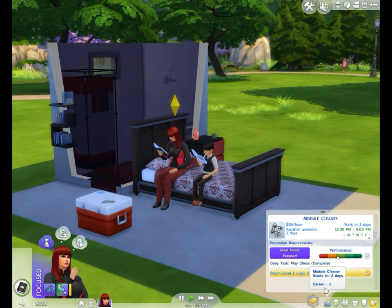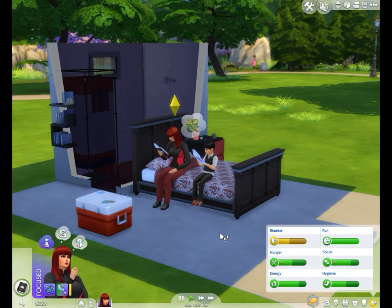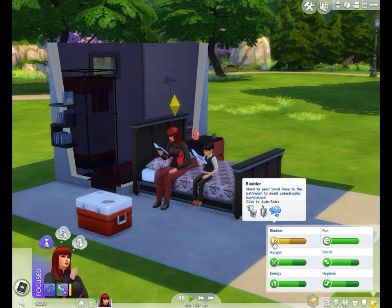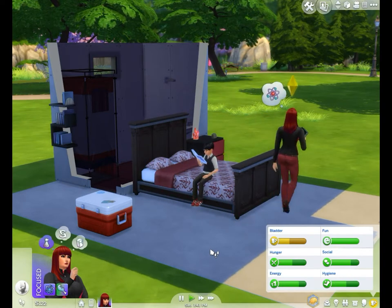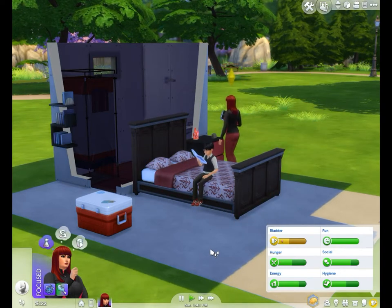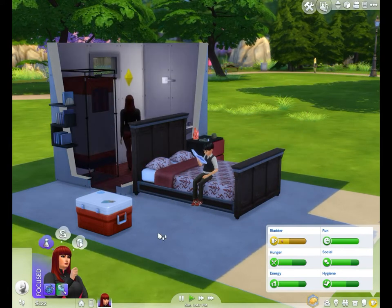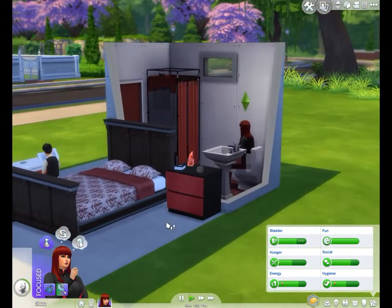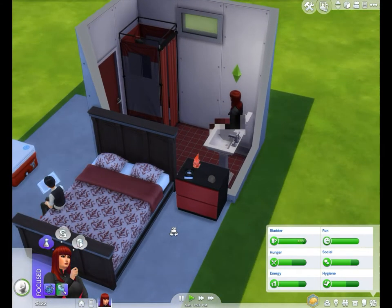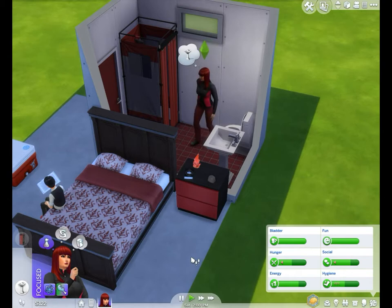She's focused and doesn't have to play chess. She really needs to go hunt for crystals, rocks, frogs, and stuff. Let's take care of bladder first. I should have put the nightstand on the other side of the bed — I got her a nightstand because sims love to use surfaces; they love to set stuff down.